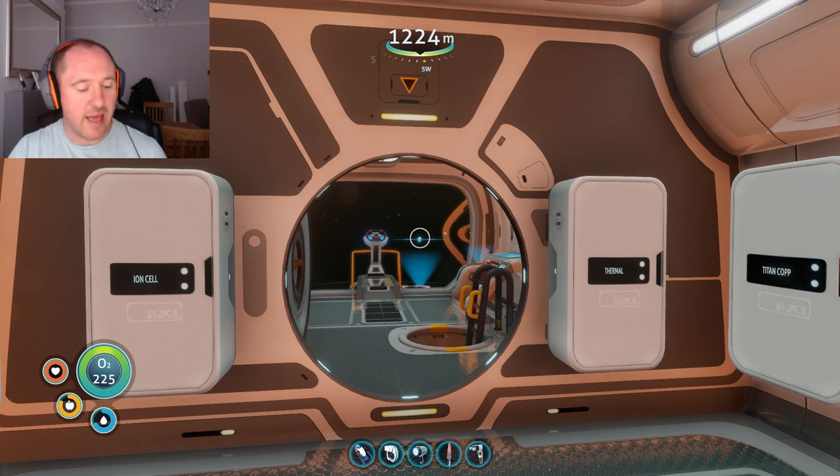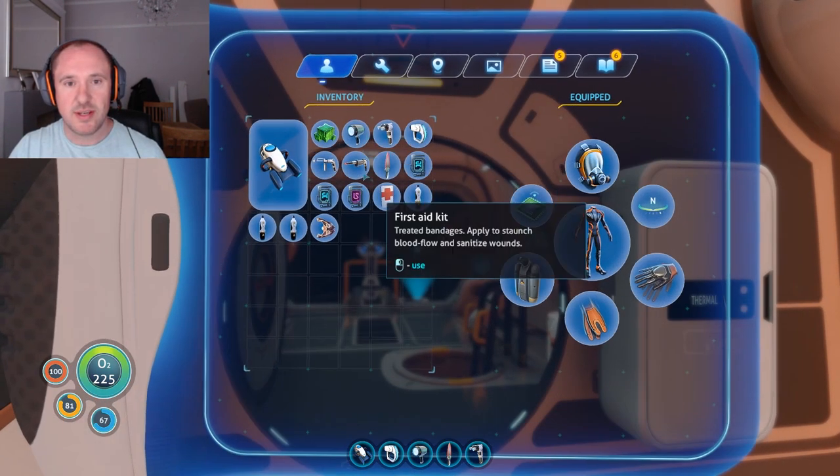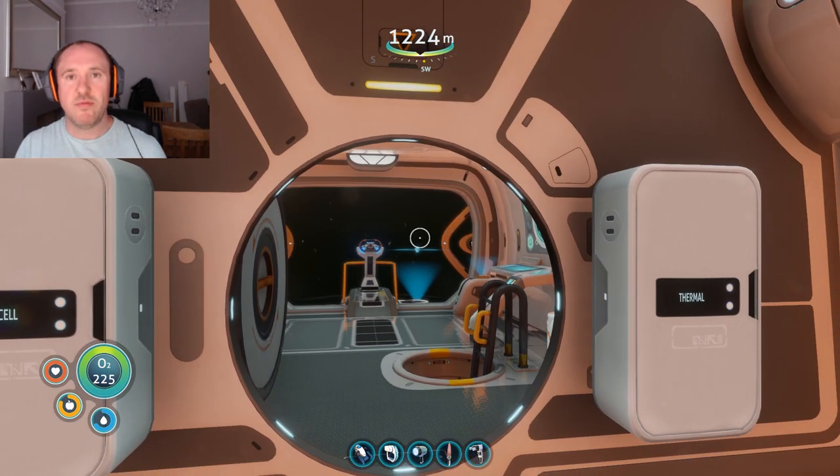Now, to get there, we're going to need the Depth Module Mark II for the Prawn Suit and we're going to need two blue tablets. In terms of location, we are currently in the active lava zone. If you're looking to get there, you may want to check out the video shown on screen now.